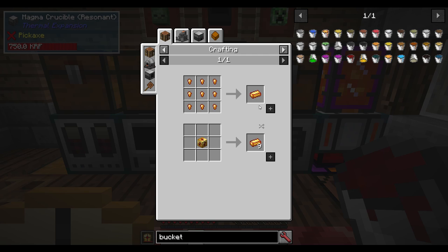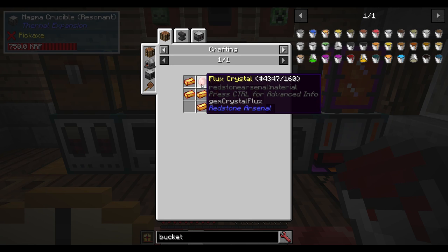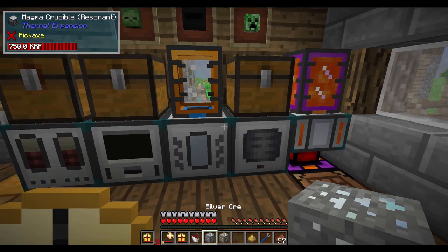Because if you look at the recipes, they all require some kind of fluxed electrum ingot and/or a flux crystal, which both require a lot of gold, silver, and redstone, at least in this manner.